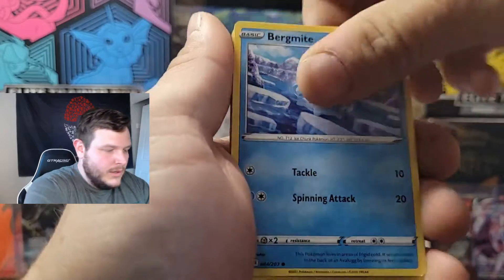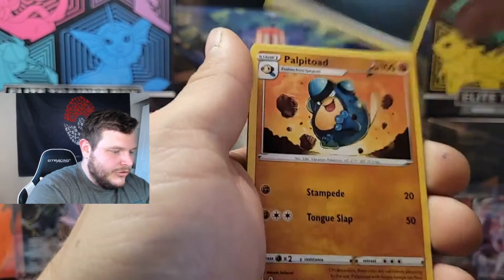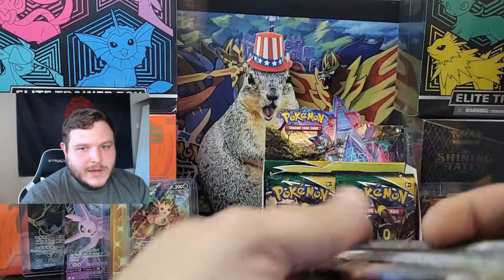Left-side pack: Bergmite, Drowzy, Scraggy, Bagon, Woobat, Energy, Palpitoad, Shopping Center, Herdier, Swablu, and a regular rare Gigalith. Yeah, we're down to three or four packs on this side.